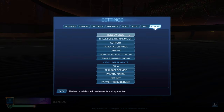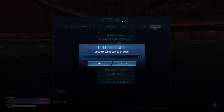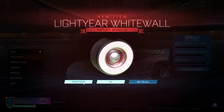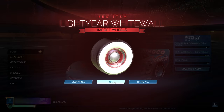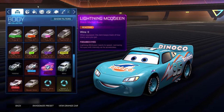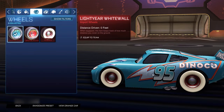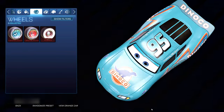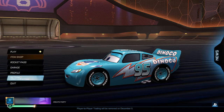We can still get more items from the bundle. Go back to Redeem Code and enter McQueen.wheels — this is going to give you the three pairs of wheels that come with this bundle. Click OK and redeem them. There's the Dinoco wheels, the white wall wheels, and the normal wheels. You can check all three out in the garage — they all have insane designs and look really cool.